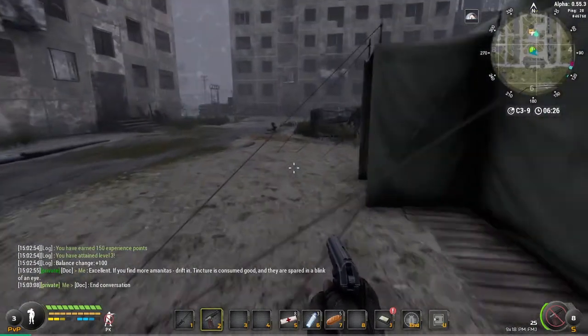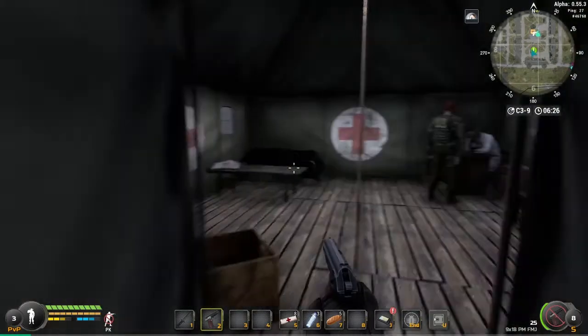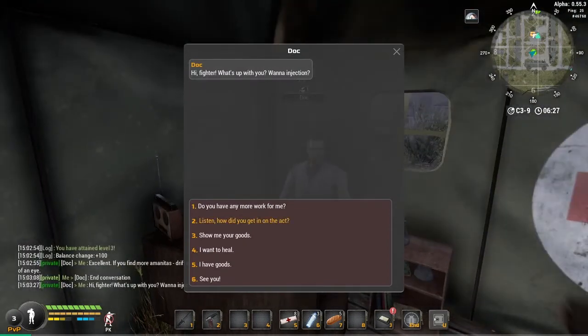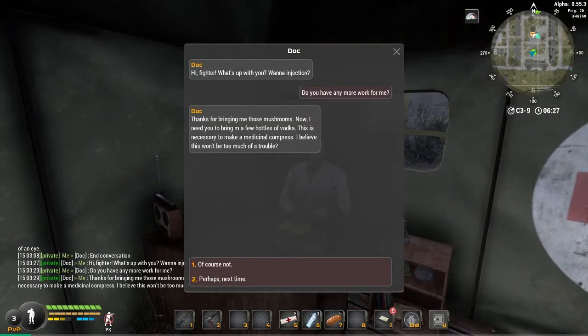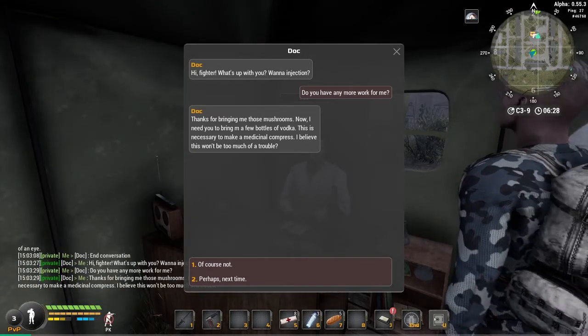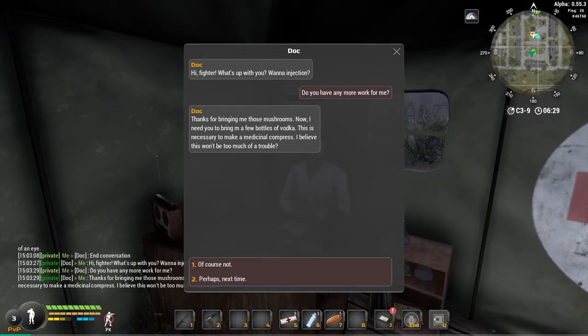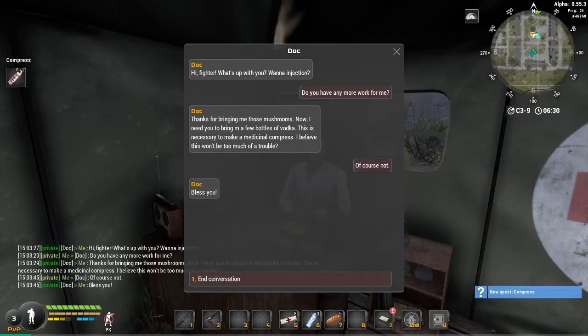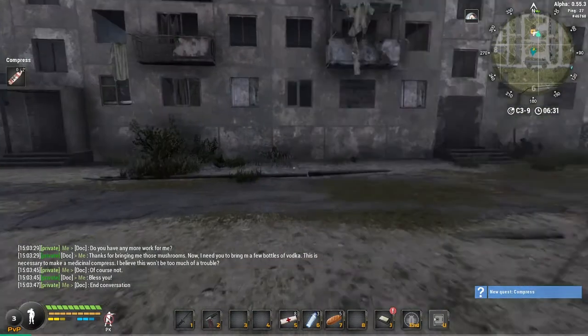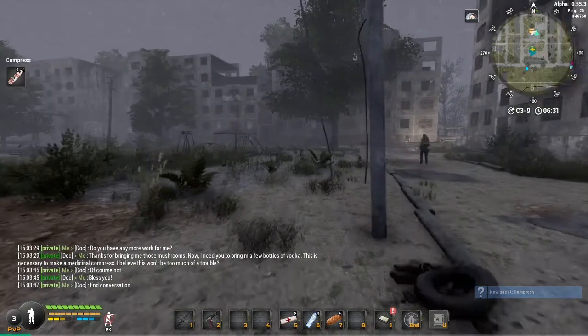What — he has another mission for me already? Let me ask: 'Do you have more work for me?' He says: 'Thanks for bringing me those mushrooms. Now I need you to bring a few bottles of vodka — this is necessary to make a medicinal compress. I believe this won't be too much trouble.' Of course not. End conversation. I gotta go buy the vodka.